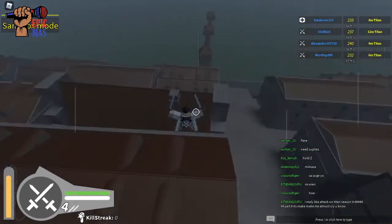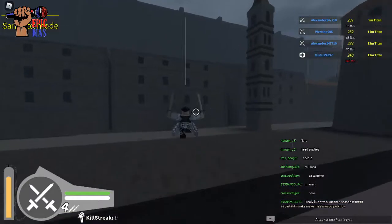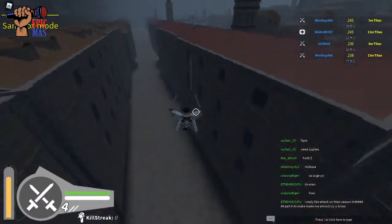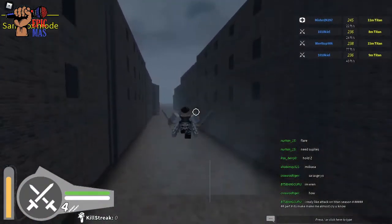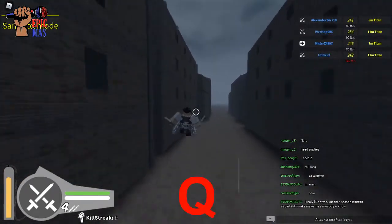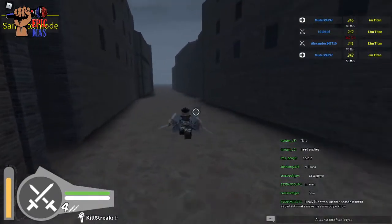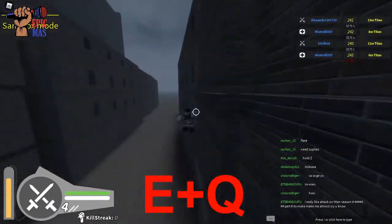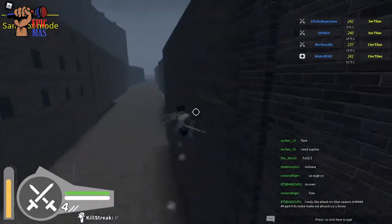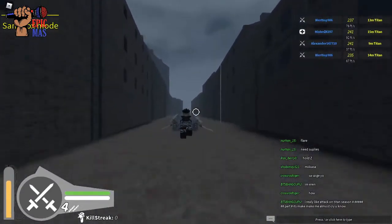A lot of people get confused with the ODM gear. For PC: hold E to use the right side of the ODM gear, and hold Q for the left side — they are separate. Hold E and Q at the same time to go even faster. You can put E on one side and Q on the other and just hang around — it's your own preference.